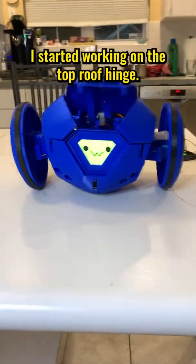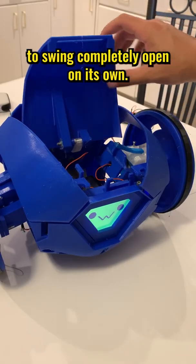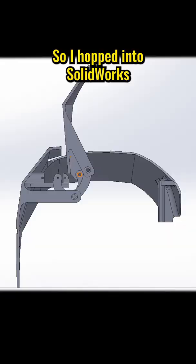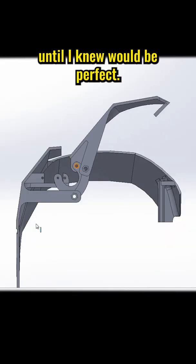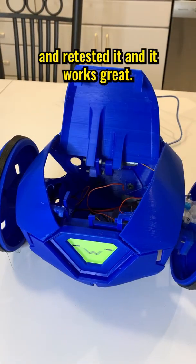This week I started working on the top roof hinge. My first version was pretty good, but the mechanism just misses being able to swing completely open on its own. So I hopped into SolidWorks and redesigned the mechanism, simulated it until I knew it would be perfect, then printed out the new version and retested. And it works great!